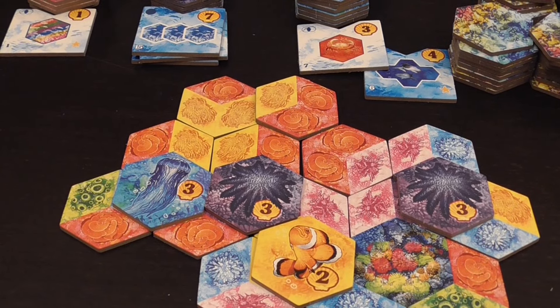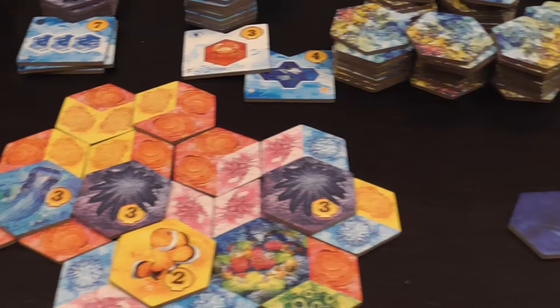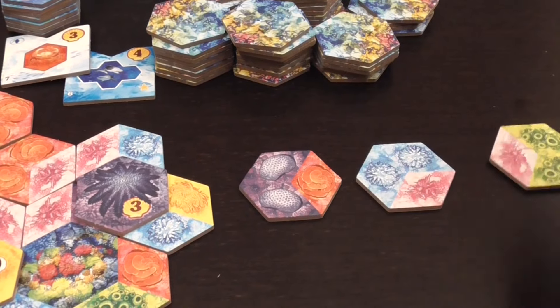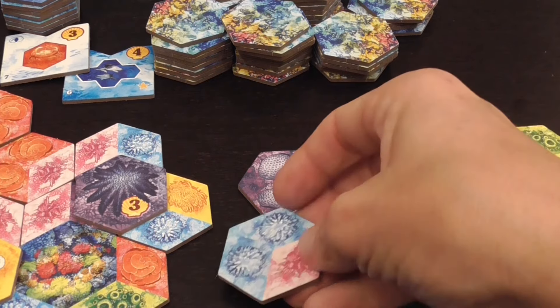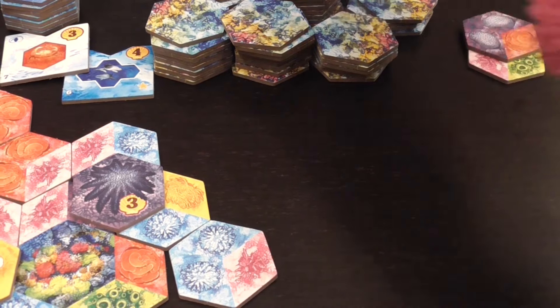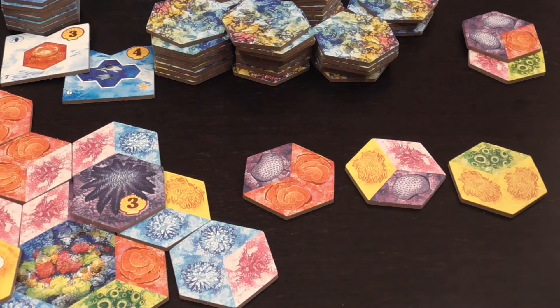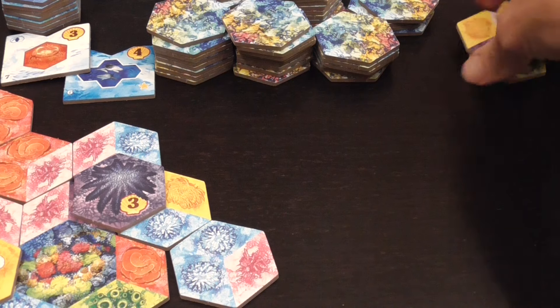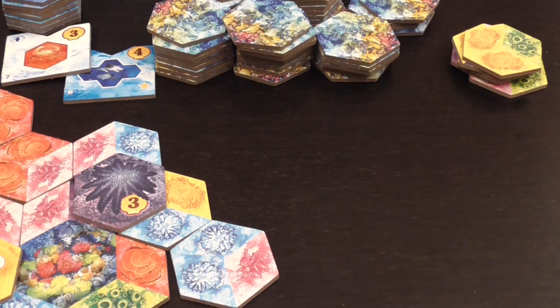You can play the game solo — you will draw three tiles each turn, take one and add it to your personal area, discard the other two, and repeat 17 times. Then you check your score and try to beat your previous score. That's how you play Aqua.